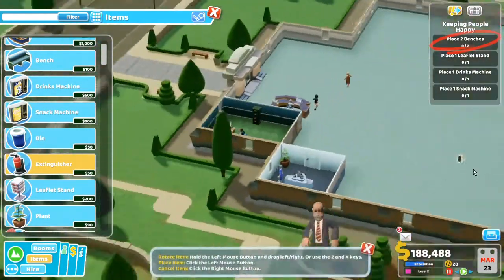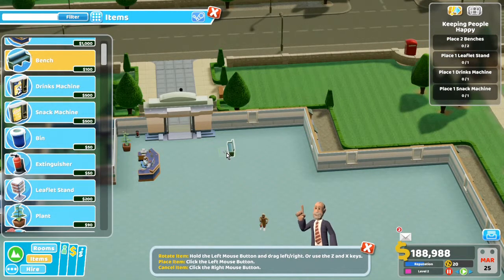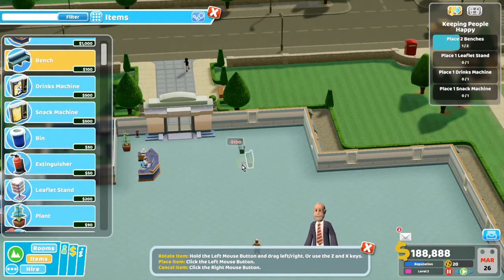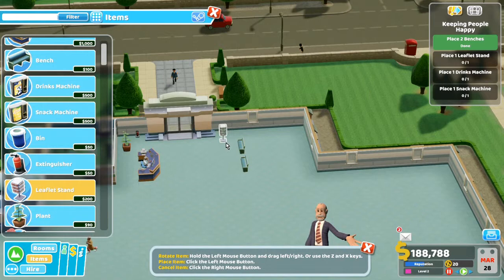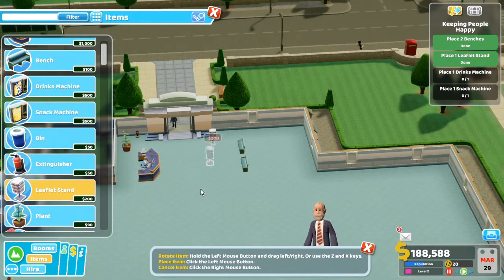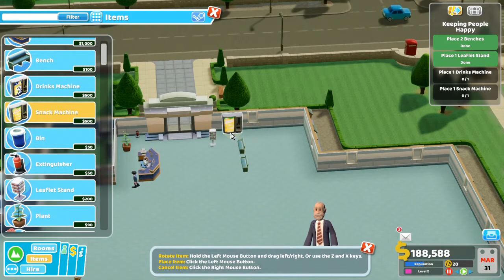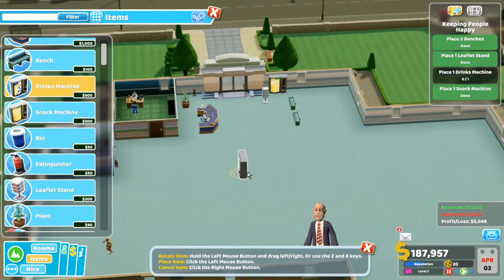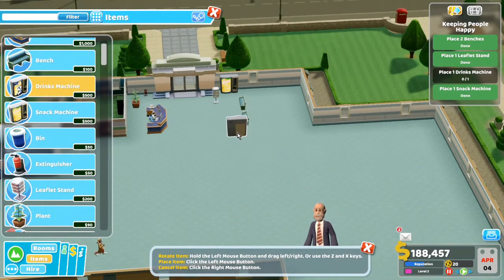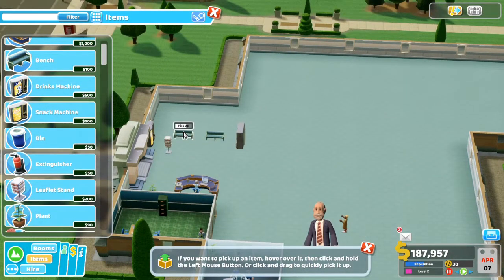So we are going to need a reception area — we need some benches. Let's do this over here. And then they want a leaflet stand. Must have a leaflet stand. Usually these are like right in the way — don't you ever notice that whenever there's a leaflet kind of thing it's just in the way? Drinks machine. Let's put you here. That wasn't the drinks machine, that was the food machine — this is the drinks machine. I don't have a good spot for this. I may have to rearrange that later because I'm thinking I want to make a hallway.